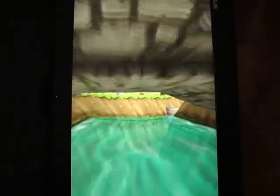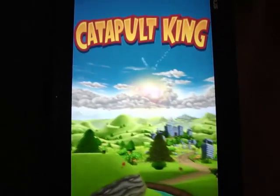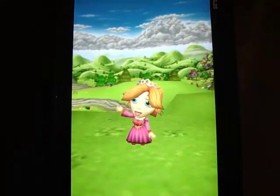Hey guys, this is AndroidNub, and today I'm going to do the first look for Catapult King, a 3D Angry Birds-like game published by Chill'n'Go. The game is free to download on Google Play and it does not require an internet connection.